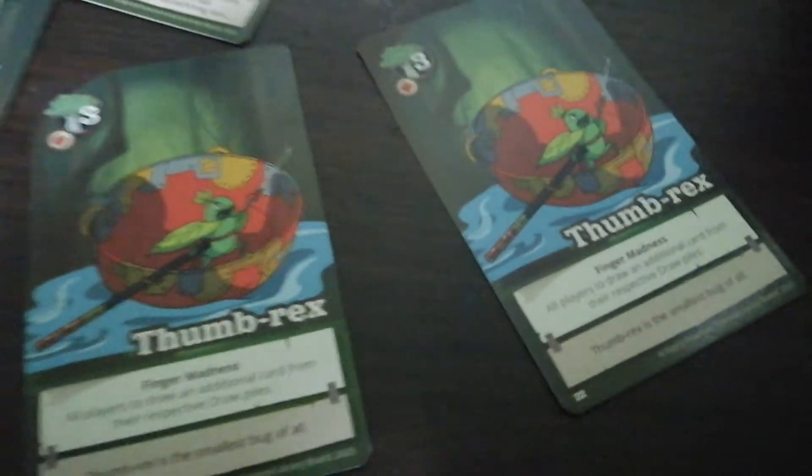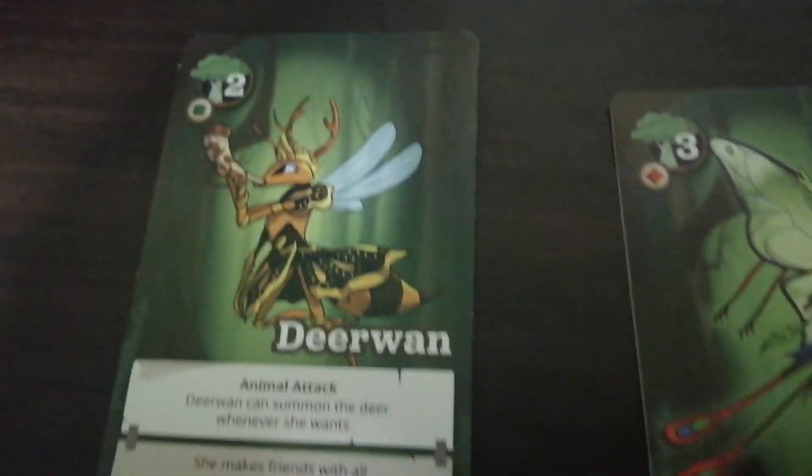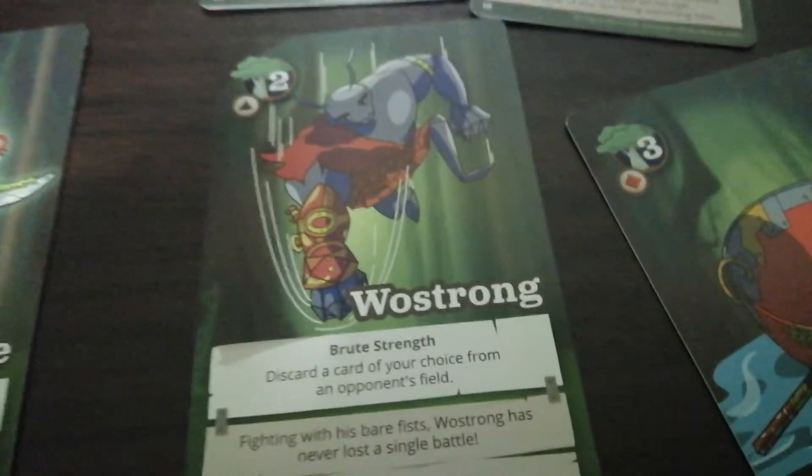Last but not least, we have another Thumb Rex — the first card I made fun of, and now I have two, great. A quick recap: all these cards are things, but the ones with green jewels are apparently the worst kind with terrible powers, and the ones with triangles are Illuminati.